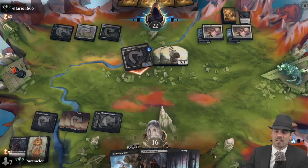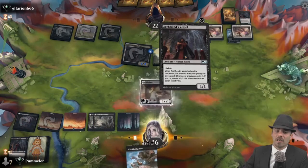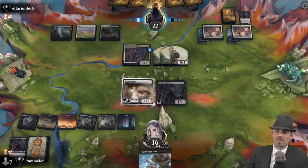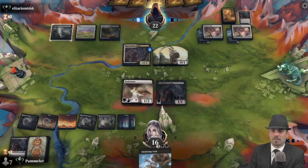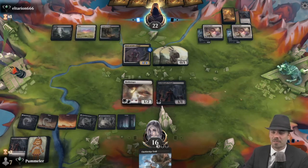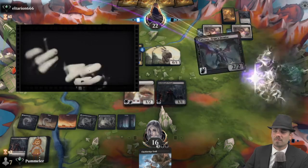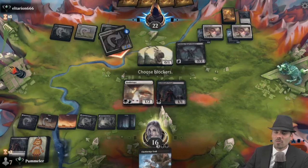There we go — Hushbringer and Archfiend's Vessel, because we can't afford the Clackbridge Troll here. Opponent must have more removal — they've got five cards and are stuck on three lands. Tabor Axe — nothing happens because Hushbringer tends to do that to folks. No blocks. We drop to 12.